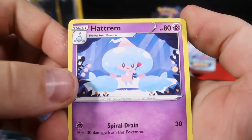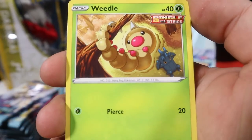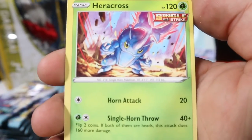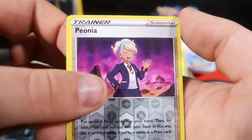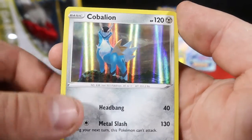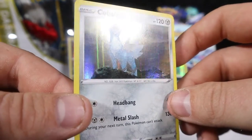Starting off with Hatrem. Fog Crystal, Thwacky, Weedle, Grookey, Cloverpus, Heracross, Mareep, a Peoneer. And Cobalion as a hollow.